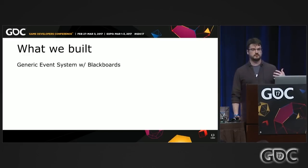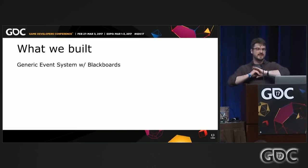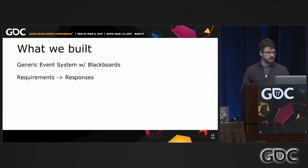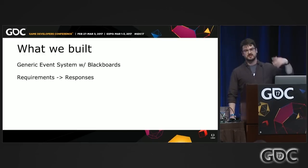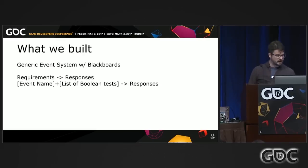What we actually built — while Henry could still interrupt at any time and talk about anything — was a generic event system. Any system in the game could fire events, and we'd have blackboards to store gameplay state, then figure out how to respond to every event. So we have a bunch of events, requirements, and responses: when something happens, interrogate the current state of the game with the requirements, then use the responses to alter to a new game state. Thing happens, change the game in some way.